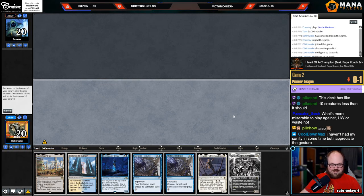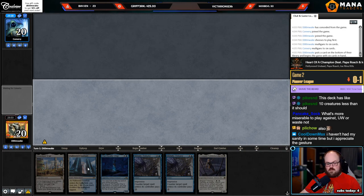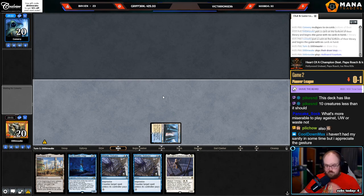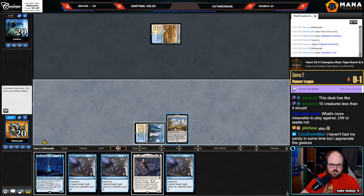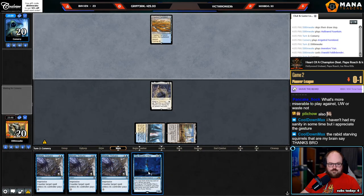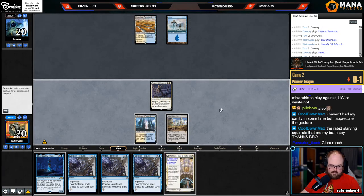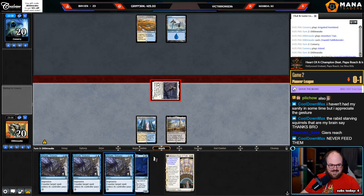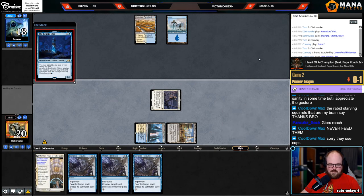I'm just gonna put back Kemba with this hand. What's more miserable to play against — Blue-White or Waste Not? Blue-White, not close. The thing about Waste Not is once you get them hellbent, their deck doesn't do anything. Just trying Michiko's with no artifacts — all right, we might have cooked a little too much with this deck, Alejo. A little too much cooking.